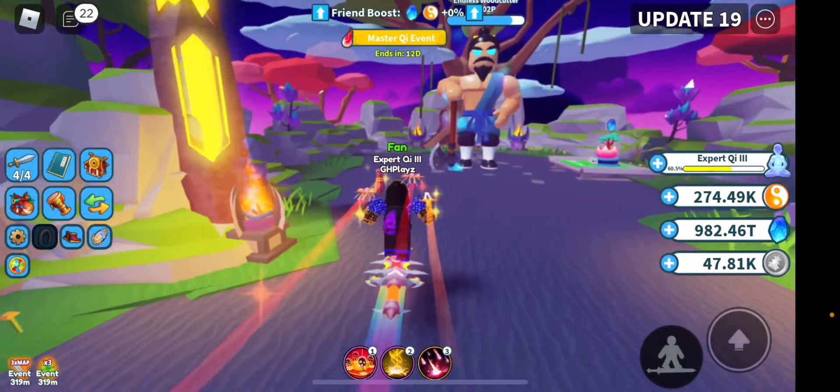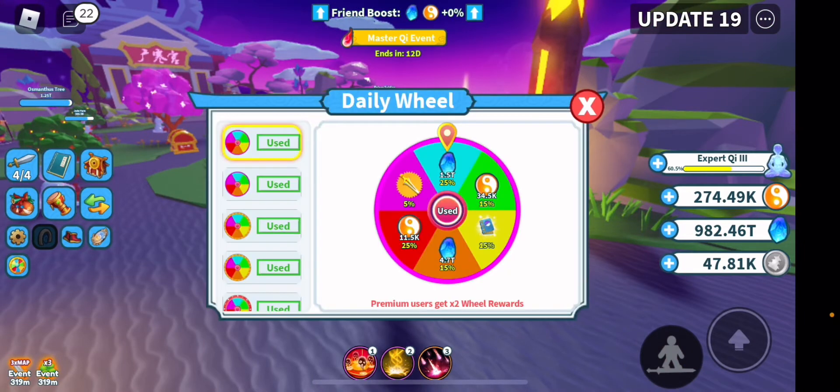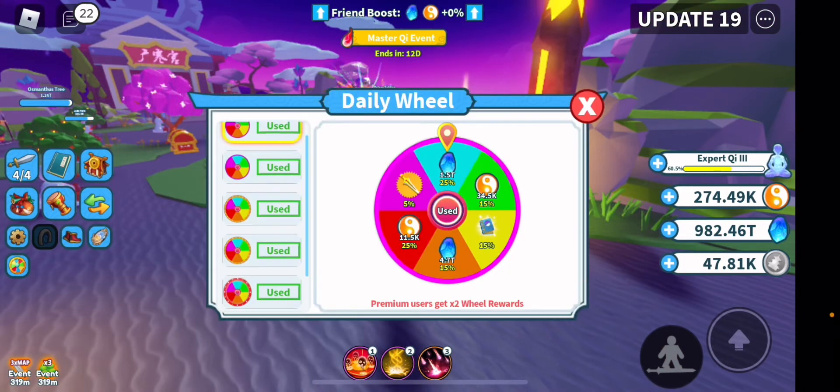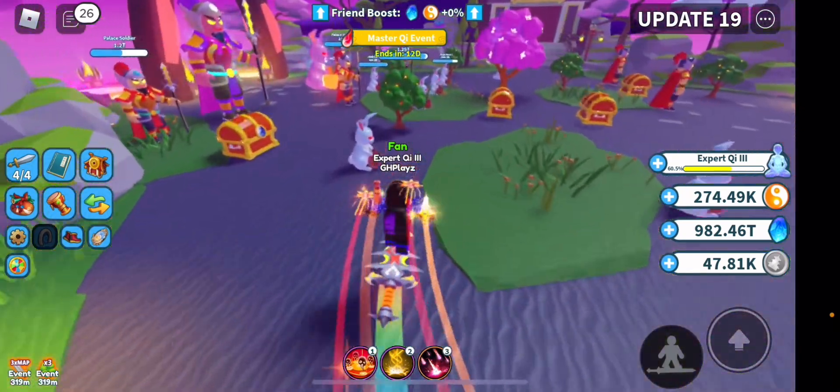Another important thing: when you're hatching during the three times luck event, from the daily wheel you want to keep every single luck boost you get. Do not waste any. I've had three or four luck boosts with no luck event going on and I used them and got nothing — I was so annoyed with myself. So save them, even if you have 20 of them, save them specifically for the luck event.